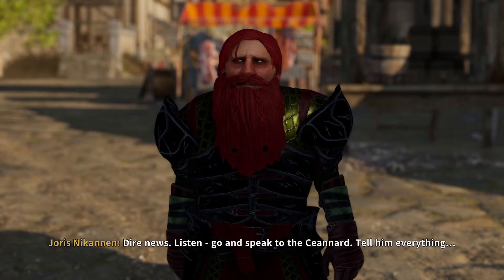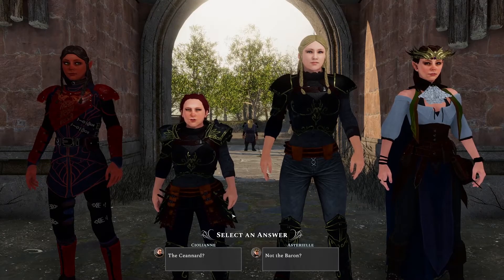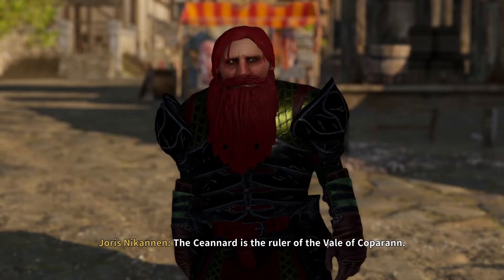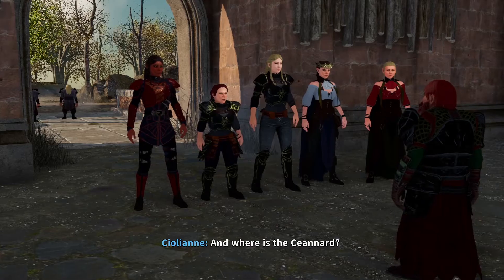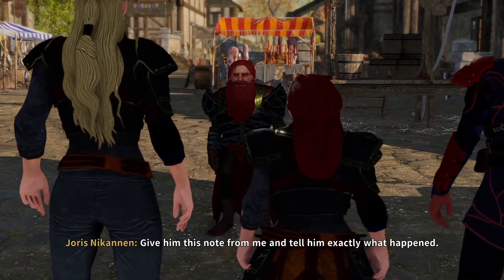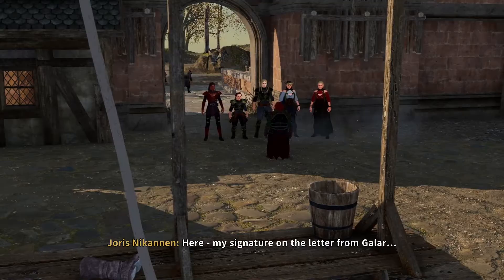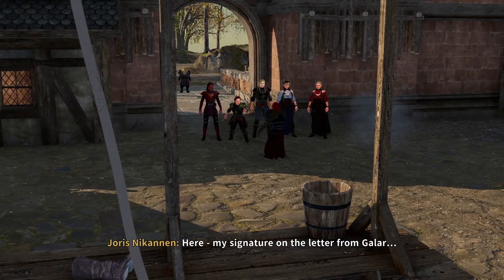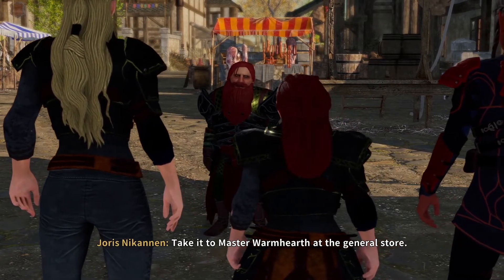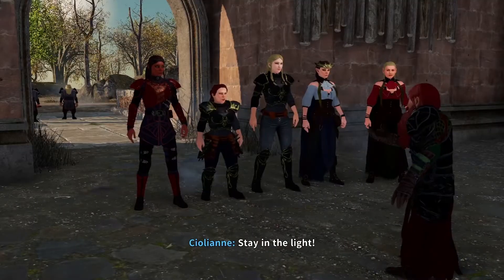Did Raal say anything to you? It was too late for him — too late when we got there. Go and speak to the Cenard, tell him everything. The Cenard is the ruler of the Vale of Coparann. You can find him at the town hall at this hour. Give him this note from me and tell him exactly what happened. My signature on the letter from Gala, ticket to Master Warmheart at the General Store, and here's a note for the Cenard. Stay in the light.